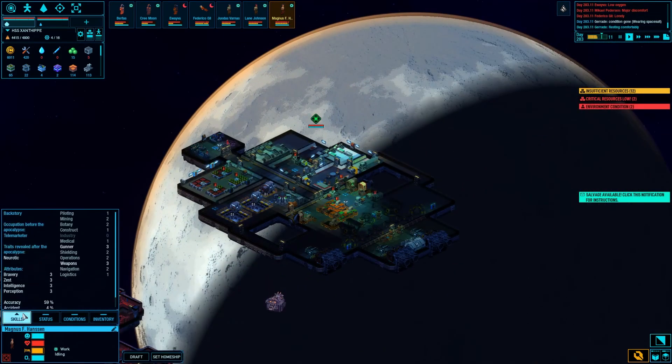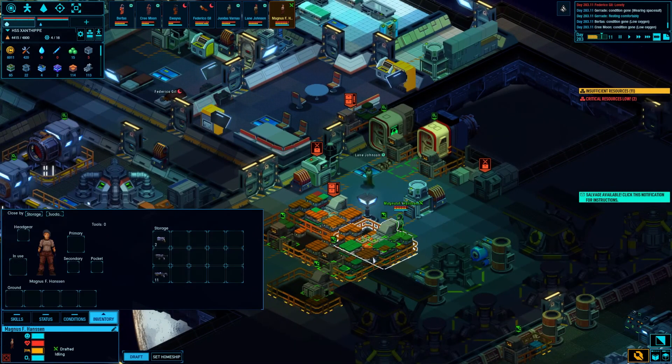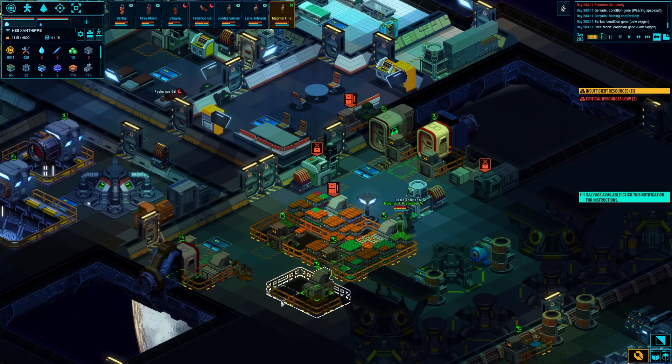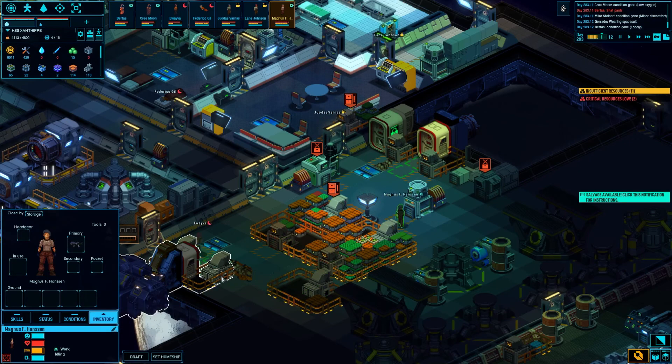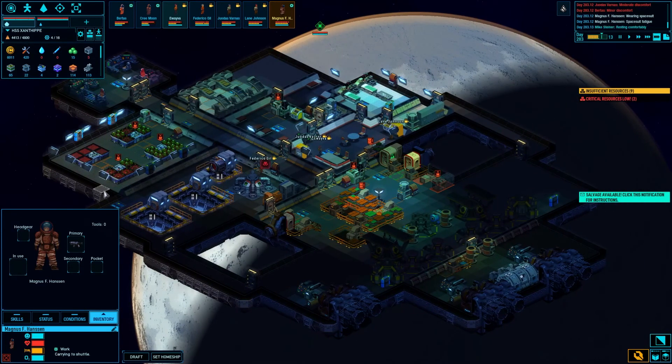What do you do, Magnus? He's actually pretty good at weapons - nice! Go and get you one. How about an SMG? Good - we're getting all these guys back on their ships.